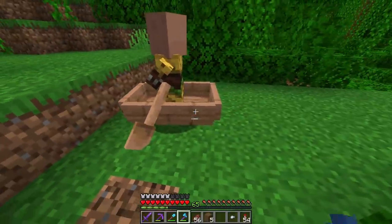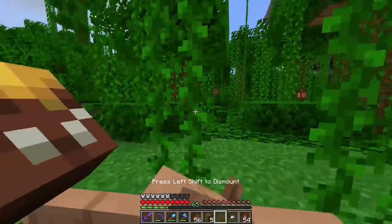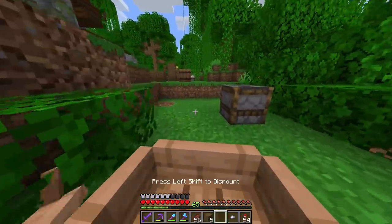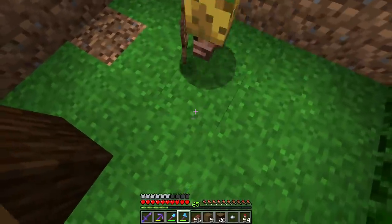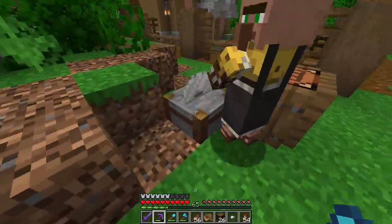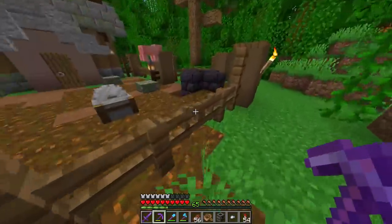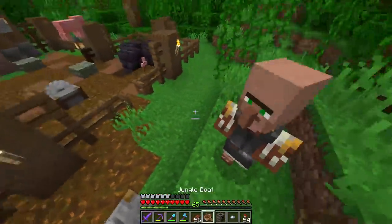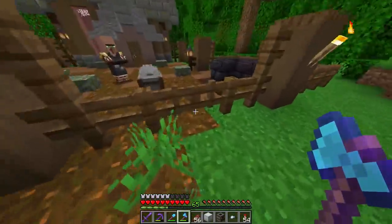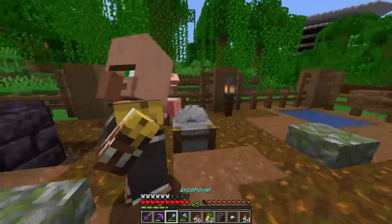I need to remember where all these workstations went. Something's pulling the villager the wrong way — not good. Let's trap it and force it toward the job. Next job over there — no okay, that's valid. Next job is over there. We're so close! The pigs are getting out — go into the pen! The villager is in the pen now — perfect. Just need my carrots.